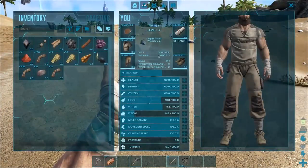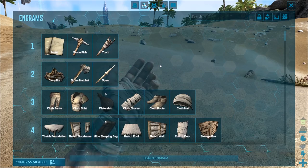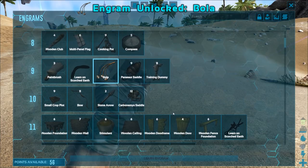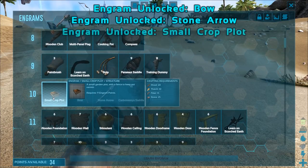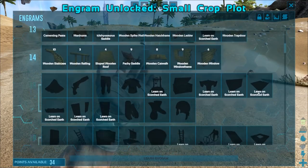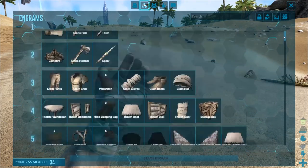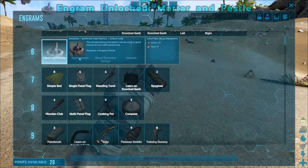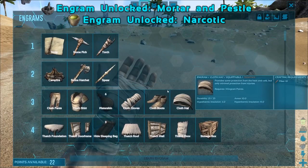Now that we've been leveling up and we've got our first tames under our belt, we're going to open up our Engrams tab — we're already level 14. We're going to learn Bola, Bow and Stone Arrow because they are important. We're also going to learn the small Crop Plot. Crop Plots require irrigation, but you can't make irrigation until level 17, but we're still going to jump in on that. Let's also get Mortar and Pestle and Narcotic going, because if we want to hit level 17 quick, you need Mortar and Pestle and Narcotic.